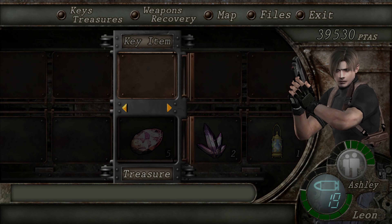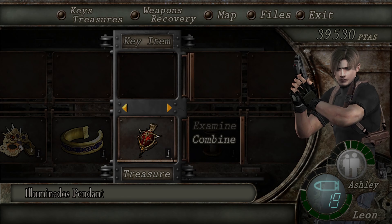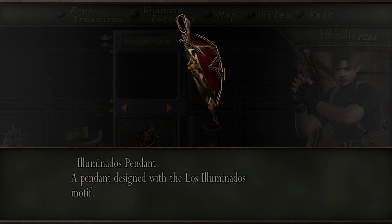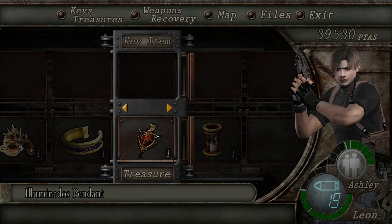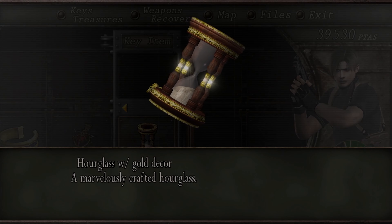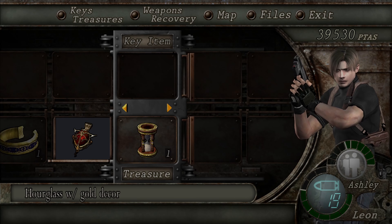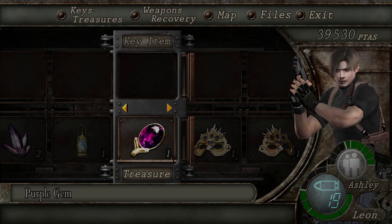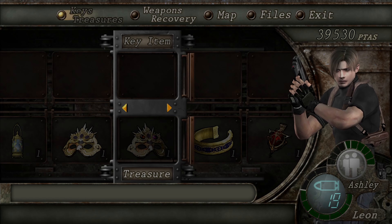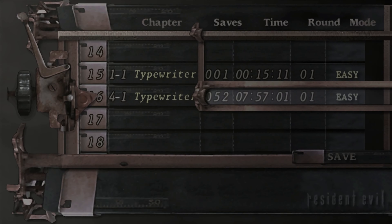Key treasures. Let's go down to key items. Yeah, what was this thing? Examine. 'A pendant designed with the Los Illuminados motif' — so I suppose I'm meant to keep this. And this was something too: 'Hourglass with gold decor — marvelously crafted hourglass.' So I can't combine these. Are these just sellables? They must be. Alright, so let's combine this with this. We're missing one more jewel. Cool, I'm going to do another save and then we will proceed.